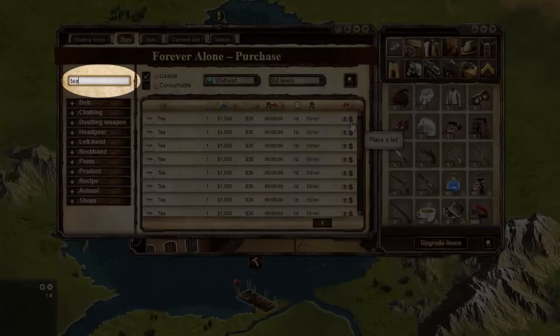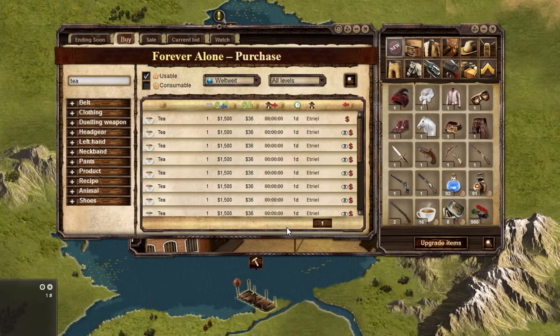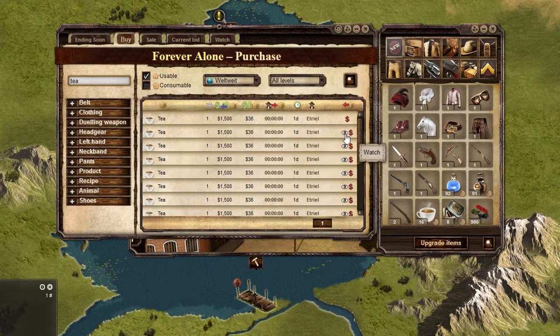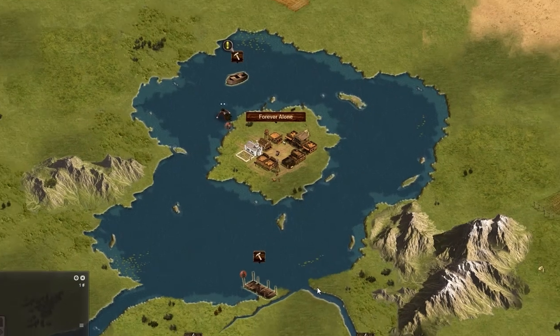When you are buying, type the item in the search to see if it's available. You can bid on it if there is a bid price, buy it if there is an immediate sale price, or watch the item to see how people are bidding on it.